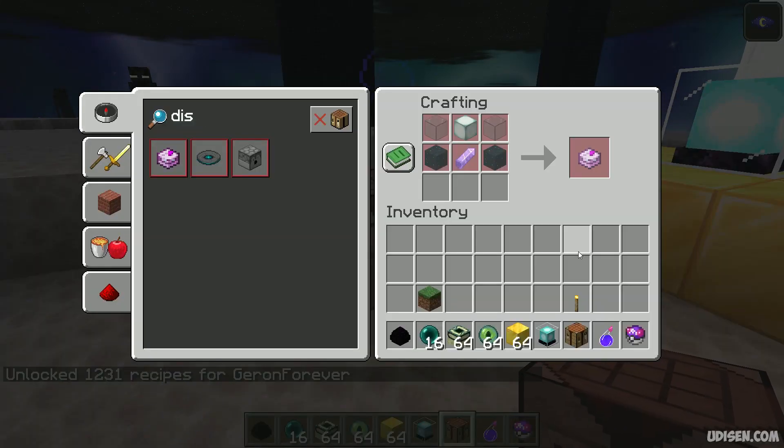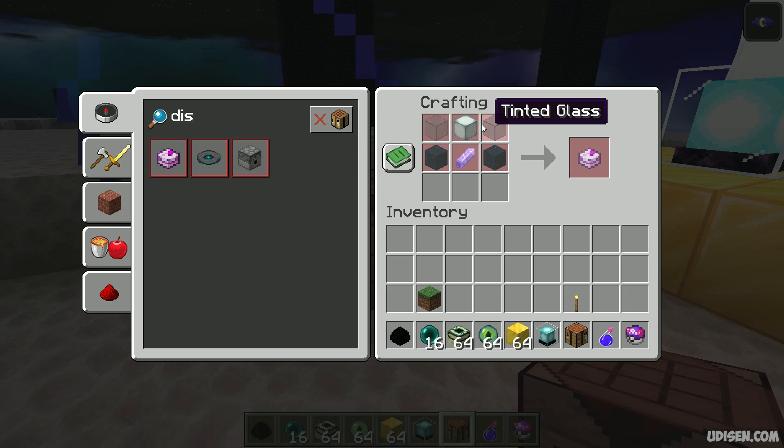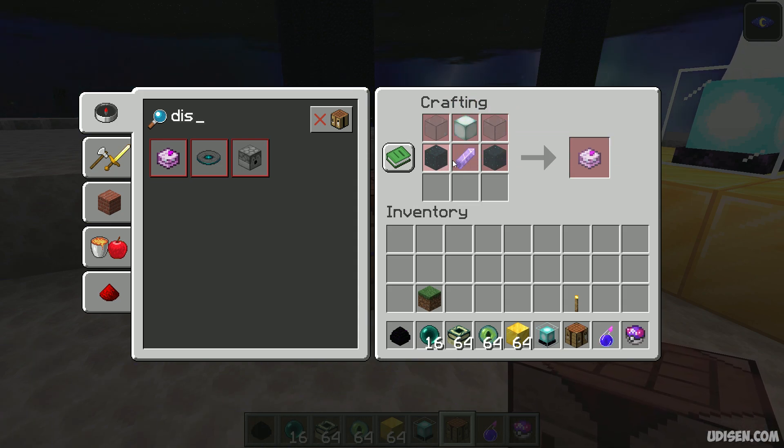Also, I forgot — after that, make this thing: the Dubious Disk. It is tinted glass, a lantern, sculk, and an amethyst shard, as you remember.